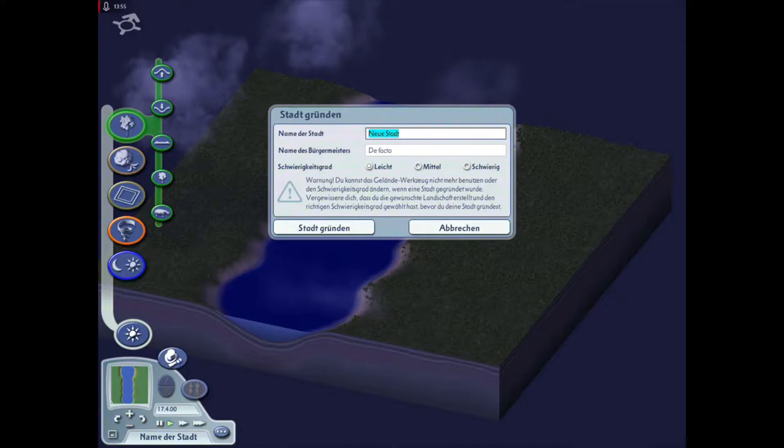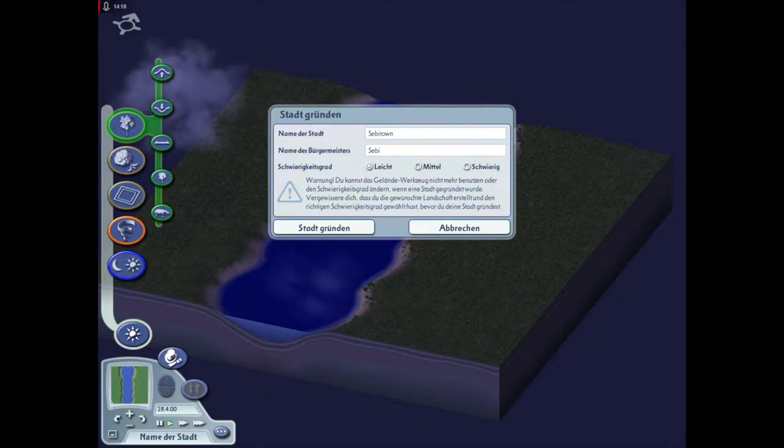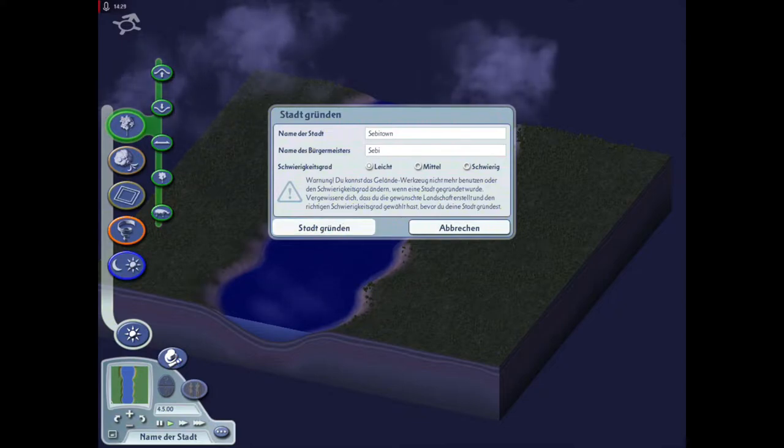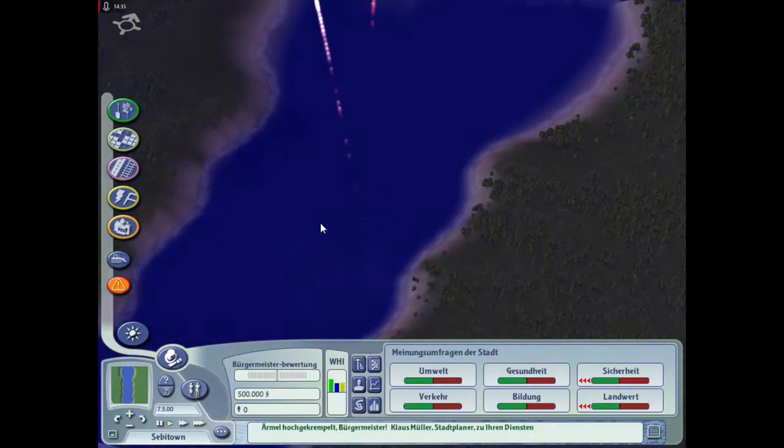Gut, Freunde. Bürgermeister-Modus - genau. Name der Stadt, Freunde: nennen wir unsere Stadt Sibitown, einfach mal so. Und der Name des Bürgermeisters ist Sibi. Schwierigkeitsgrad - ich würde sagen, da wir dieses Spiel als etwas Seichtes angehen, werde ich Leicht nehmen. Dann gründen wir unser Sibitown, Freunde!